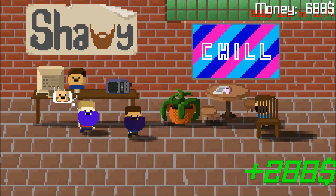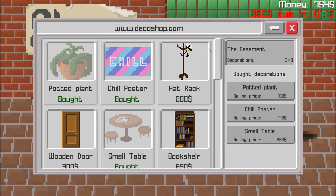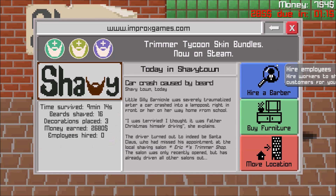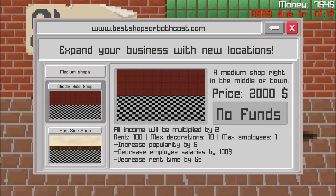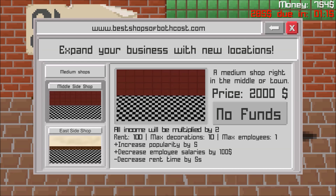Oh, there's not enough room. How do I increase my... wait, what? Now I think I might have the funds to hire a barber. Never mind - salary $100. How do I get room? Okay, so now I need to save up for a better shop. I need $2,000 for one of these - middle side or east side. Okay, I'm gonna get the middle side shop when I can.